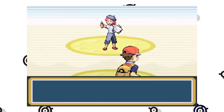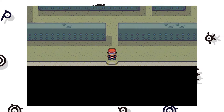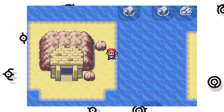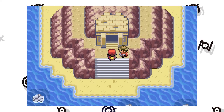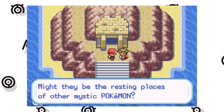To ensure that certain letters only spawn in certain chambers, the game has to adjust parts of the Unown's personality values when they're encountered, otherwise all 28 letters would simply appear in all chambers with roughly the same probability. As a result, the Unown encountered in each chamber do not have a completely randomised personality value, which in turn skews their chance of being shiny. Based on your trainer ID and what chamber you're hunting in, this is either going to work in your favour or against it.